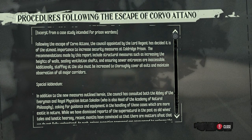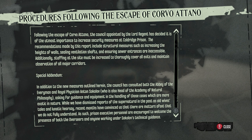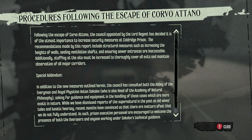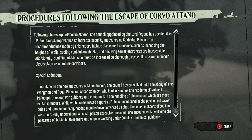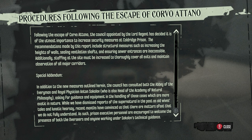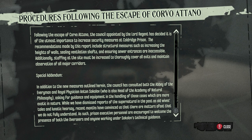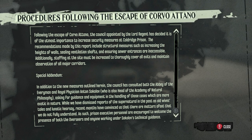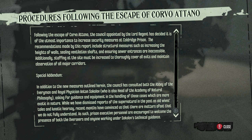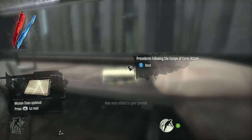Procedures following the escape of Corvo. The council-appointed Lord Regent has decided it is of utmost importance to increase security measures. Recommendations include structural measures such as increasing the heights of walls, ceiling ventilation shafts, and ensuring sewer entrances are inaccessible. Additionally, staffing must be increased to thoroughly cover all exits and maintain observation of all major corridors. Special addendum: the council has consulted both the Abbey of the Everyman and Royal Physician Anton Sokolov, who is also head of the Academy of Natural Philosophy, asking for guidance and equipment in handling cases which are more exotic in nature.